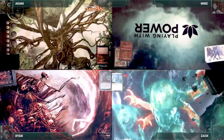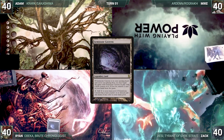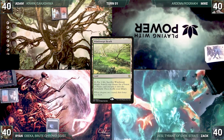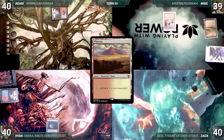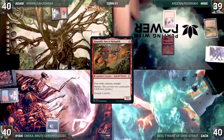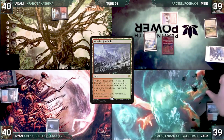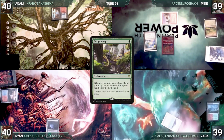Adam wins the coin flip and gets to start us off, but Ryan has a pregame action and puts Gemstone Caverns onto the battlefield, exiling Steam Vents. Adam draws and plays a Steam Vents tapped, then passes to Mike. Mike draws, plays a Windswept Heath and sacrifices it for a Plateau, then casts Rograk Son of Rogoth, followed by a Skullclamp. Zak draws and plays Wooded Foothills, sacrificing it for a Tropical Island, then casts Burgeoning.